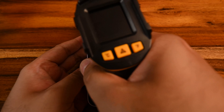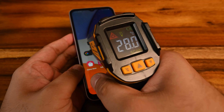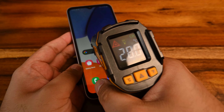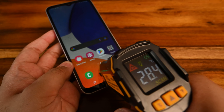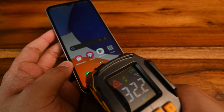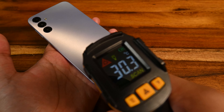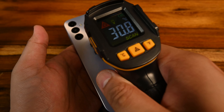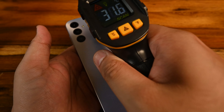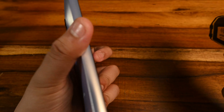Before we run the tests, let's do a baseline of the temperatures on the front and back of the phone. We are looking at about 28 degrees on the front, around 28.4, the bottom is around 32 to 31. And on the back, it's about 30 degrees.